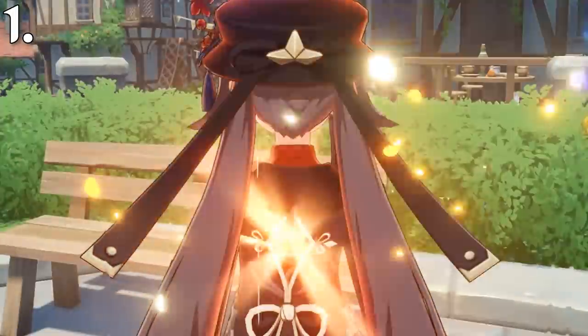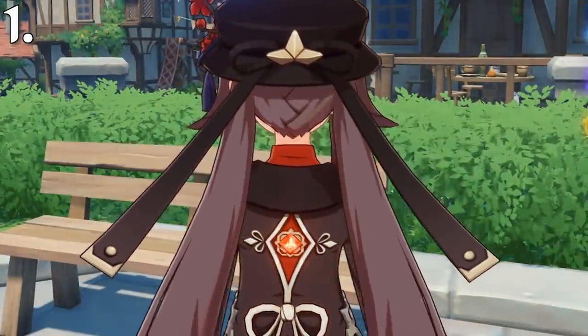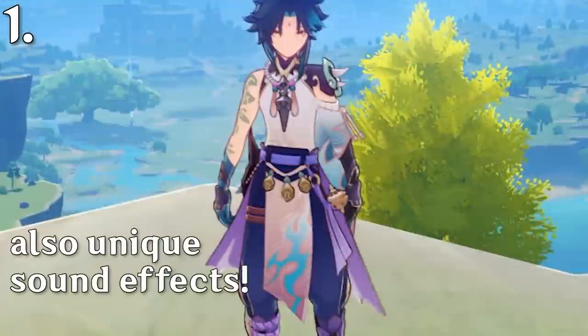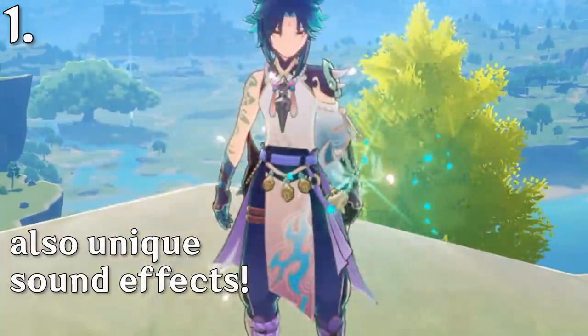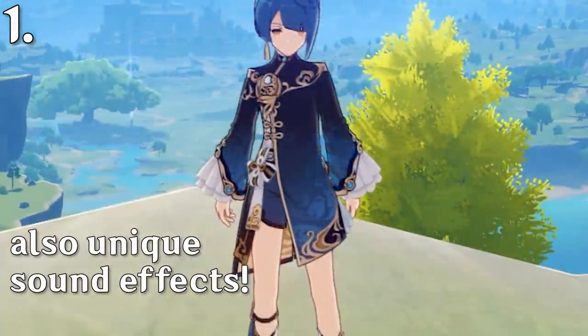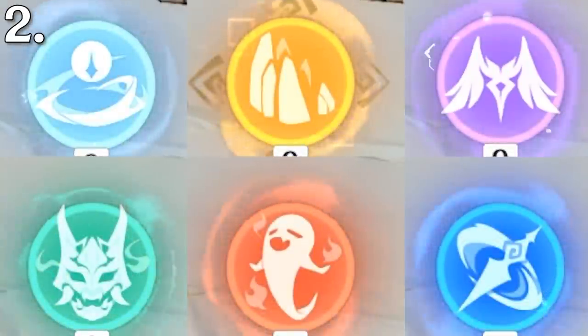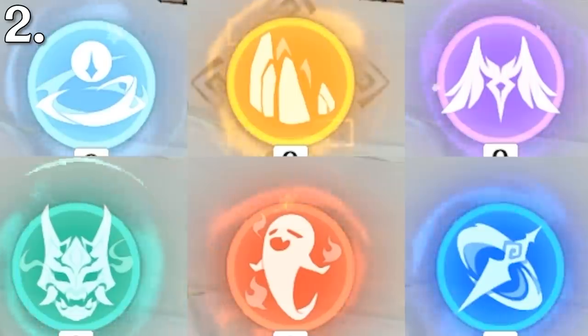When you switch to a character that has their elemental burst ready, their vision shines with the symbol of that element and continues to pulse. The elemental burst indicator has a small animation around it that represents that element.